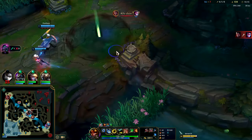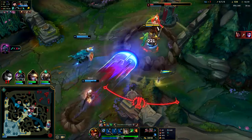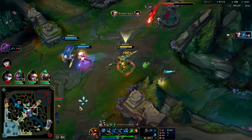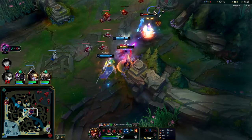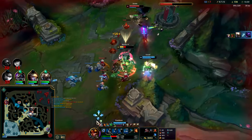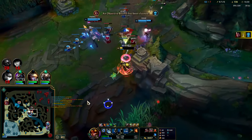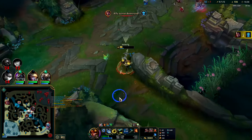Drop the EQ into R, cancel the R, and we're out. He smited it with an EQ — he's ignited. I don't die here, do I? No, I'm chilling. Not even close. We have exhaust on them so she really thought she was going to get a kill on us — what a goofball.